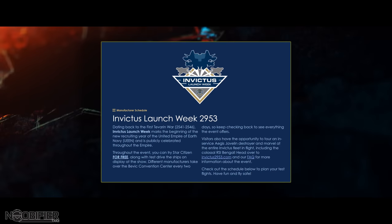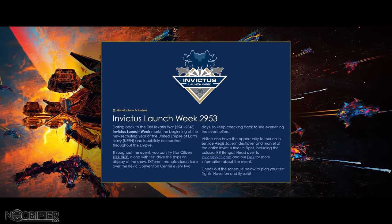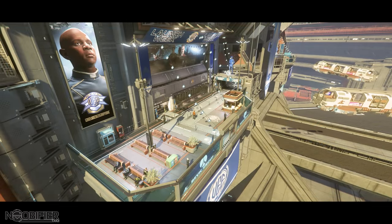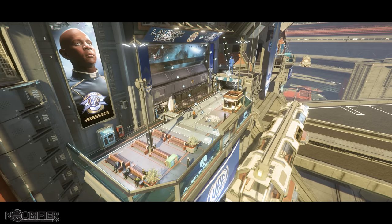Today is the 21st of May 2023, and for the next 48 hours, until the 23rd of May, is the second event at the Convention Center at Area 18 — an in-game convention where you can free fly Star Citizen, and all players are able to test the usable ships from that day's manufacturer.